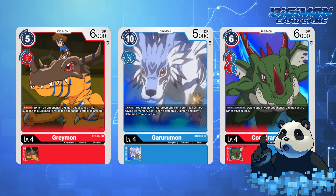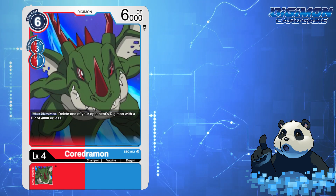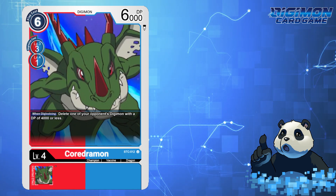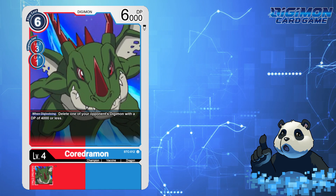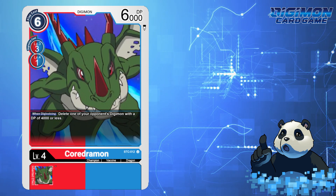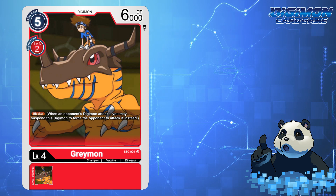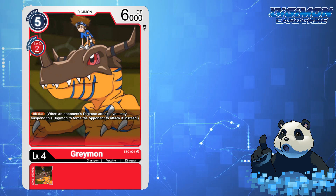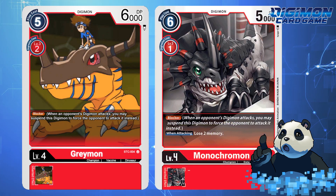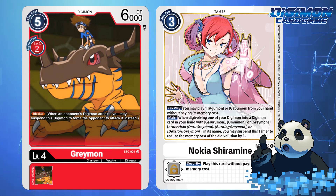Dual-colored Kordramon would have a play cost of 6, or an Evo cost of 3 when Digivolving from a level 3 Digimon, or a Digivolution cost of 1 when Digivolving from a level 4. This Kordramon would have a when-Digivolving effect of: delete one of your opponent's Digimon with 4000 DP or less. As for Greymon, this Digimon would be a blocker — finally a blocker option for the Greymon family. 6000 DP with a 2-cost evolution. With Nokian tribal options out there right now, I think 2 is the more appropriate memory cost.